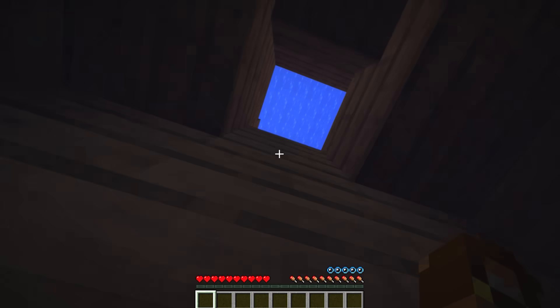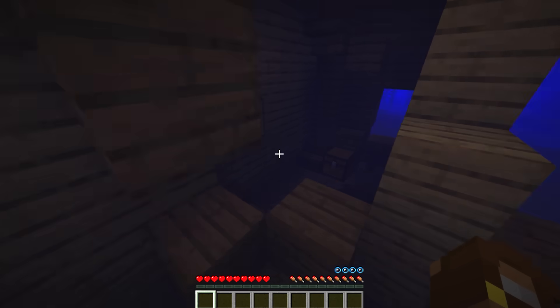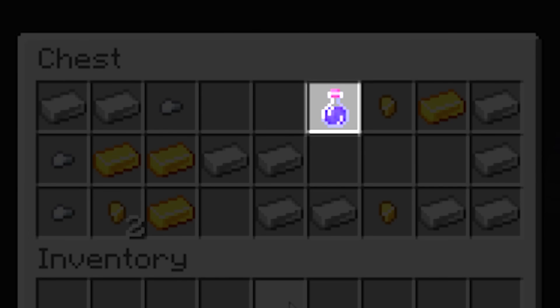He doesn't find anything good in this chest, but somehow he knows to go to this other chest where he finds a ton of crazy loot and a potion of water breathing. Which is just not possible.